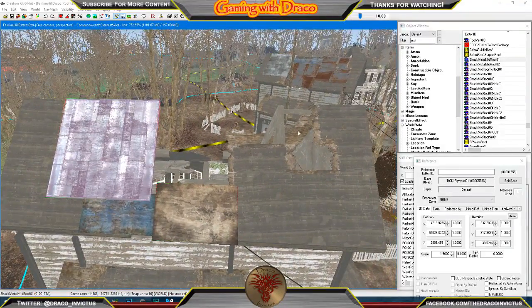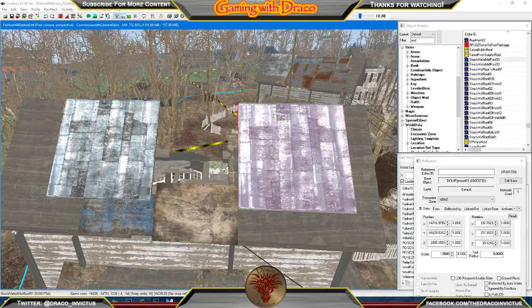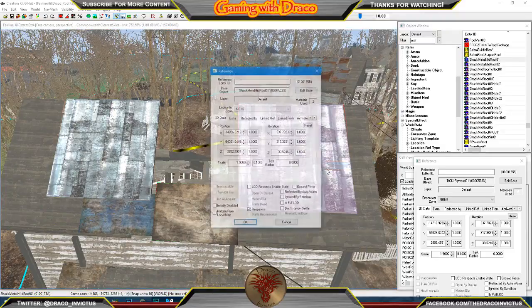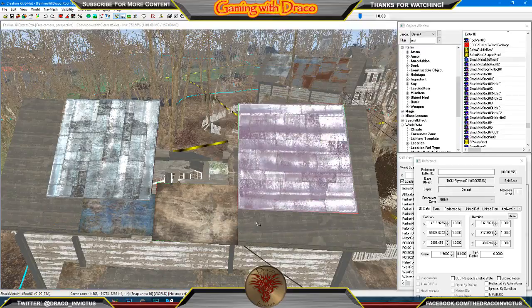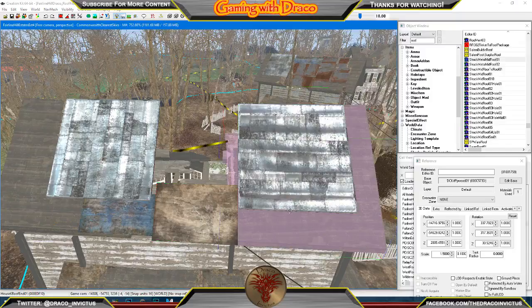Then we'll grab another roof piece and put it over here. We could duplicate this piece — hit Control D and literally drag that over. And if we didn't want the pattern to be the same, we could come in here and change this rotation to 90, then bump that. So at least we're getting a different pattern. We may just do that for this side, this one time.